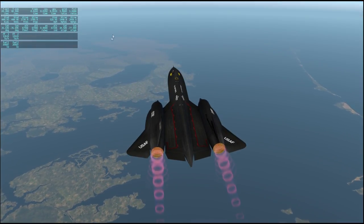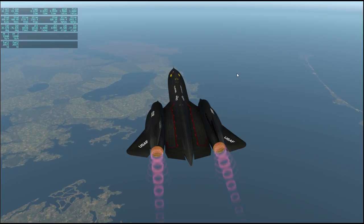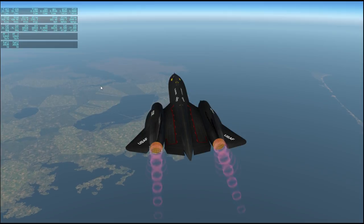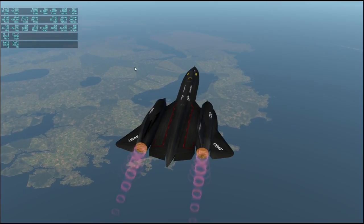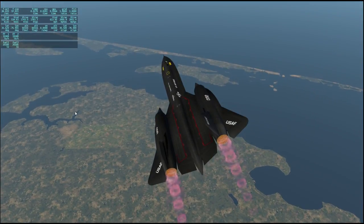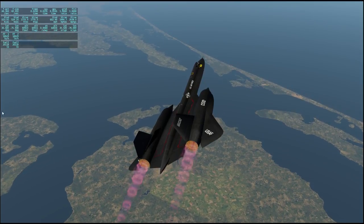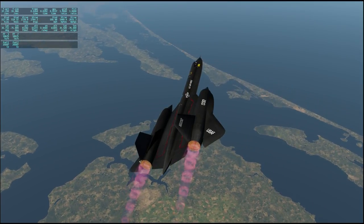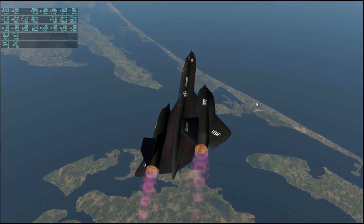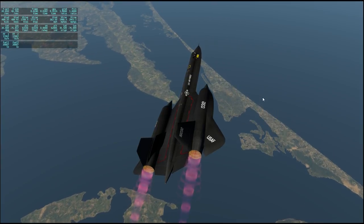Up ahead this peninsula is the Alligator River National Wildlife Refuge. Interestingly, the Alligator River, which is right here, looks more like a bay to me — it's not like a full river attached; it sort of starts here. I believe we're coming up on Kitty Hawk, North Carolina, right here. Appropriate to commemorate the first flight — the Wright Brothers National Memorial is over here, at Kill Devil Hills. What a name. And Kitty Hawk Woods Coastal Reserve.